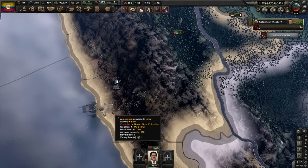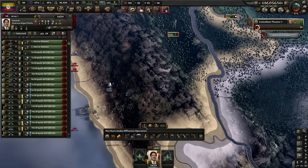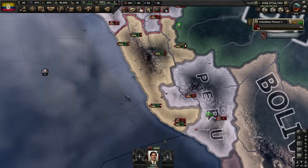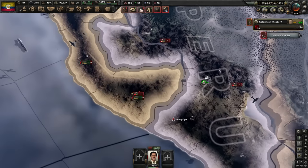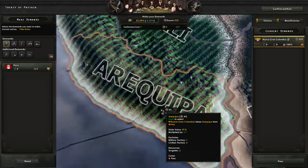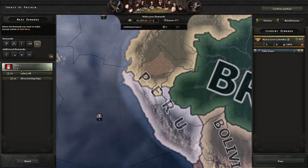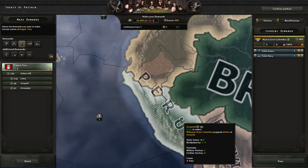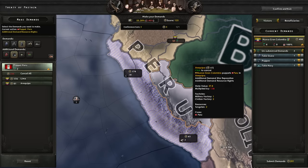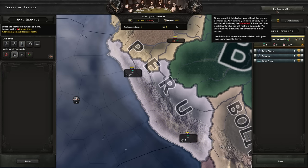Got super lucky that the AI was stupid — sometimes you'll have a very hard fight taking Lima. Use force attacks, use Marines, use air cover if you have it. There goes Arequipa. Now we need Pastanza and Loreto. I'm going to take their navy — it isn't much, but it's something. Then puppeting what's left of Peru with war operations, getting civilian factories and resource rights. Peru is neutered and under our boot heel.